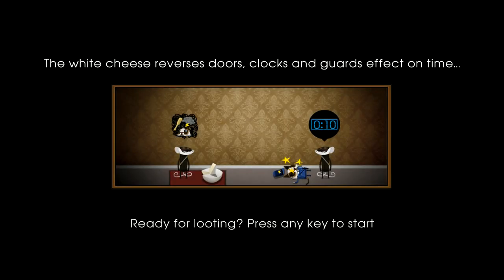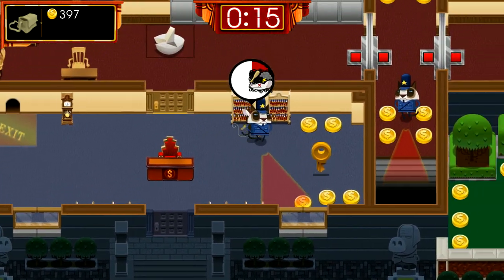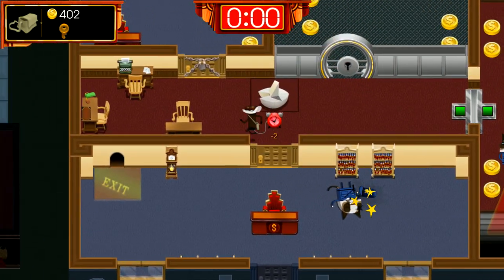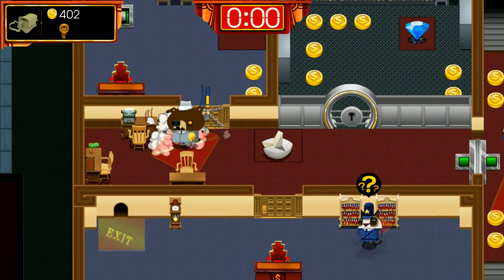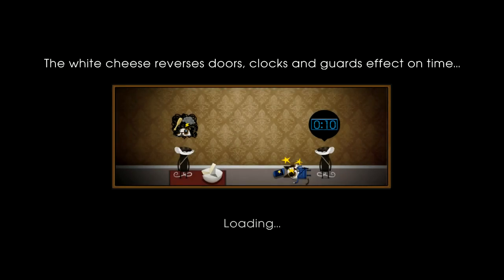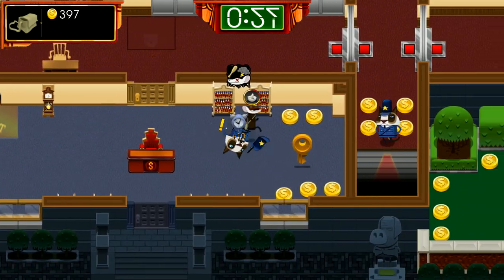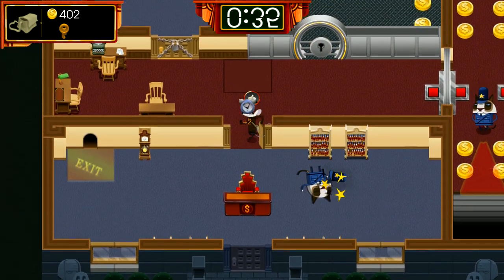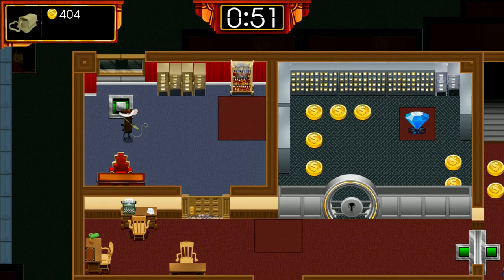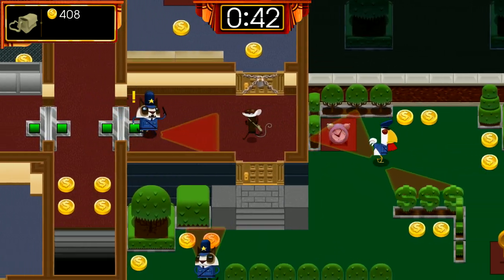The blue cheese makes us invisible. I'm interested to see what the other cheeses do. The white cheese reverses doors, clocks, and guard effects on time - so it would give you plus time for going through a door. The map wants us to get the white cheese because that will reverse the effects. Let's go through that door, beat him up - cool, that regained time as well.